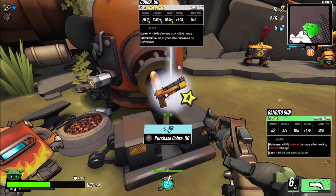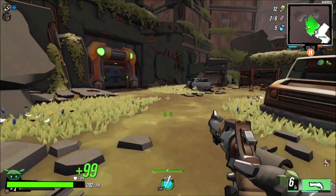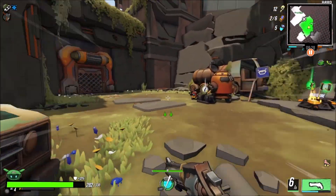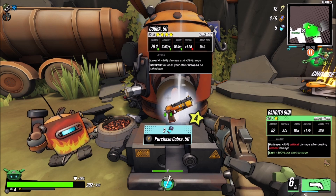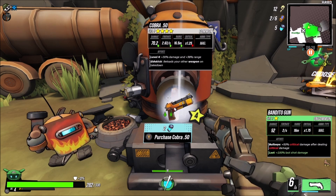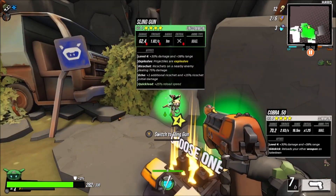What is that — the Cobra 50? Increases freeze — what is that, a sling gun? Oh, we're gonna get health. Should be able to rest here a little. The last shot has a 100% chance to headshot — reload your other weapon on takedown. Too bad we have no other weapon. We'll stick with this. What's the fire rate? Better. Critical is down. I might regret this but it's just better in a lot of ways. I do like deagle-like weapons.